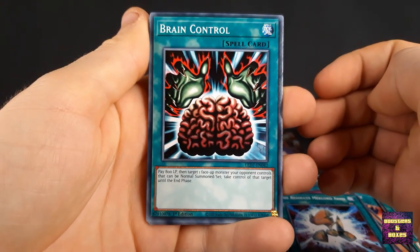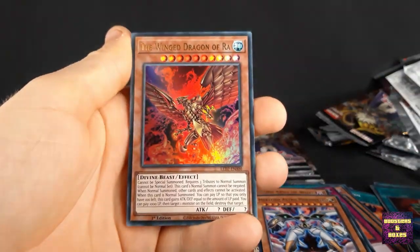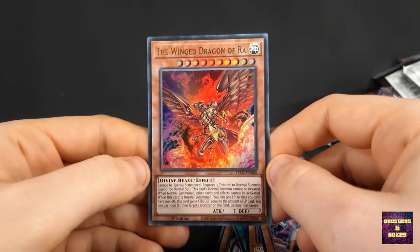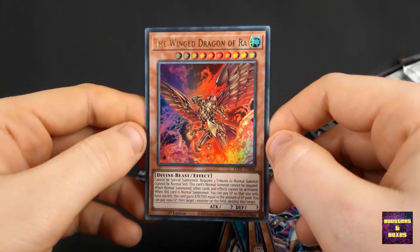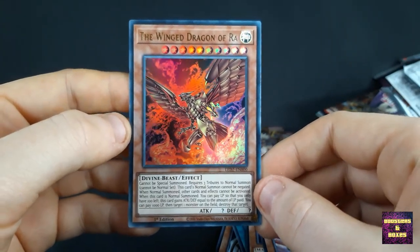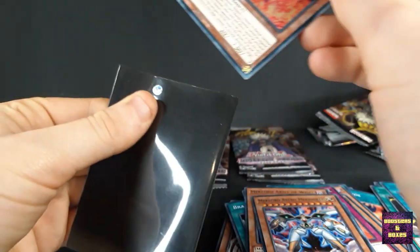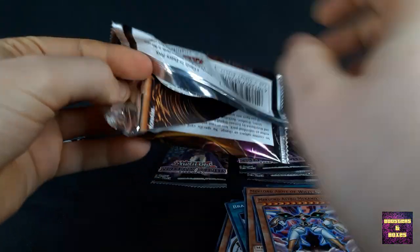We've got Brain Control — such an old card, banned for a very long time as well. Maglod Army of Wysel, Astro Mechanical, Everlasting Allure. And... the Winged Dragon of Ra alternate artwork! Damn. I actually forgot that I still needed one — the alternate artwork. That was one I still required. There's also a little printing error there, little foil dots showing. Wow, that looks cool though. I really have no clue on the value of him to be honest — I think the Obelisk Slime thing is actually worth more. But yeah, now I definitely have the set complete.